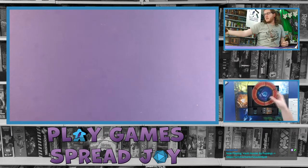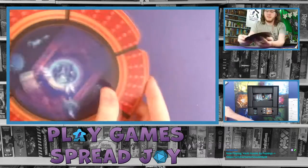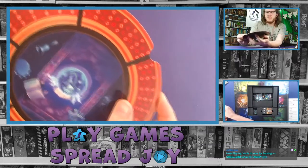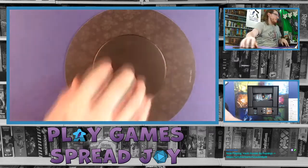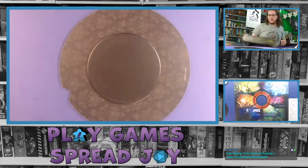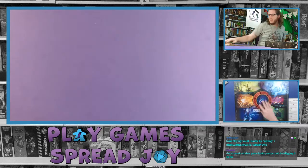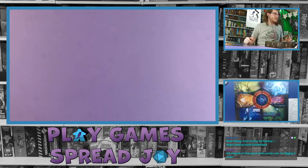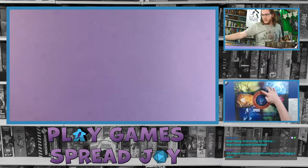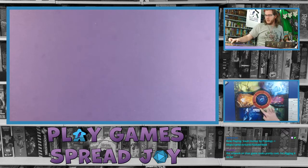Next up in the box we had this bigger piece — looks like almost like a Lazy Susan. Not quite a Lazy Susan — just two pieces of cardboard glued together, which I'm going to assume sits in the middle of the board, to act like a Lazy Susan in that you can turn it within the game board itself. It spins on top of the board.